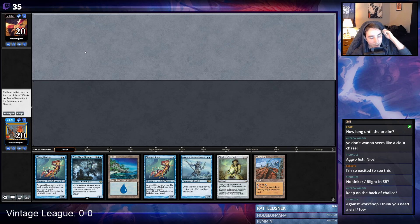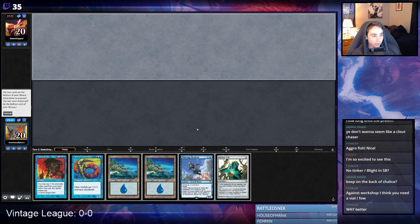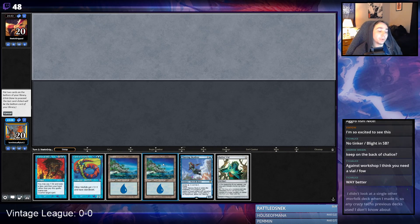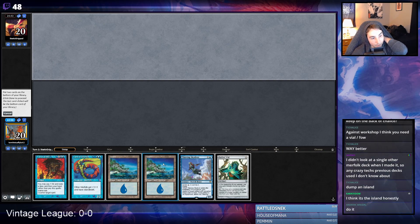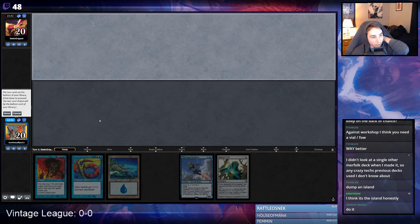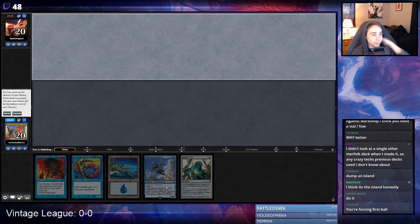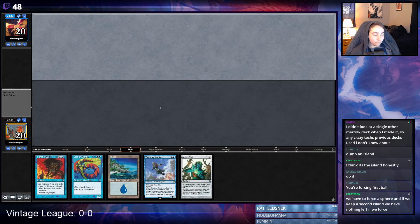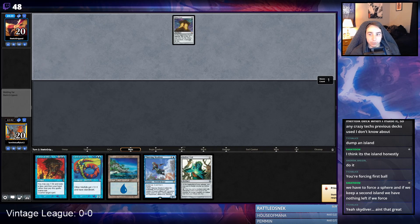If we think our opponent is on Shops and we don't have a Force of Will, I don't think this is gonna be good enough. This hand looks a lot better — one Wasteland, one Vial, and one... it's gotta be way too greedy to put away an Island here if opponent is on Shops. But I feel like our hand doesn't function unless we keep both creatures. The Skydiver's kicker is part of the cast, so you can't really Vial it in, which is pretty unfortunate.